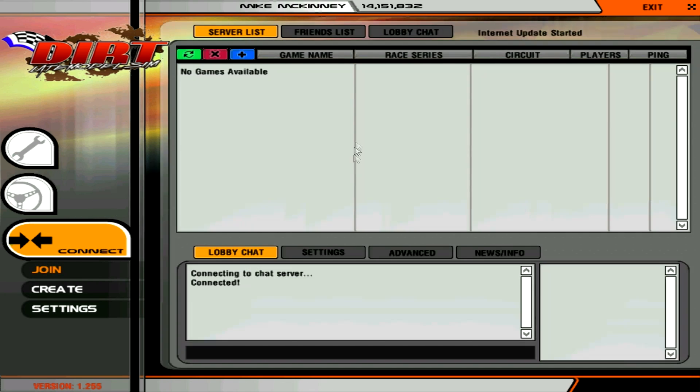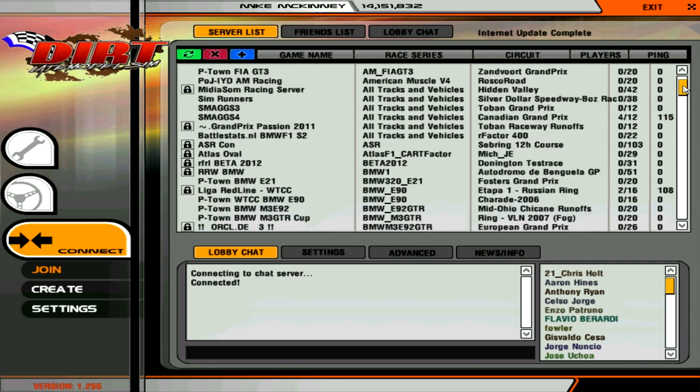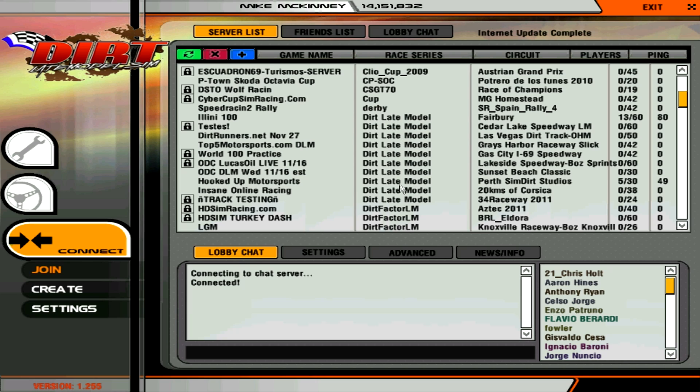If you want to race online, click the third tab on the homepage and click Join. Go up top and click the middle button for Race Series. Scroll down till you see Dirt Late Model — these are all the servers you can run on in this Dirt Late Model mod. You can see there's a server named Dirt Runners Dirt Late Model mod and they're currently at the Las Vegas dirt track. Some servers have passwords, some you can just go right in.